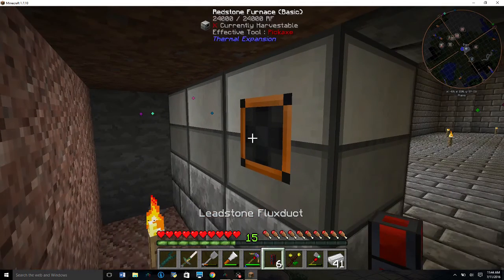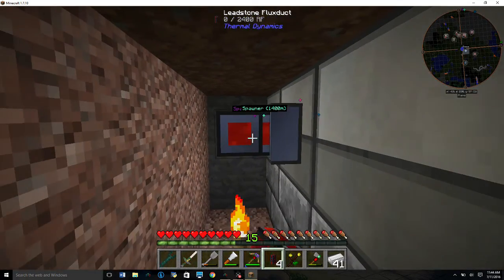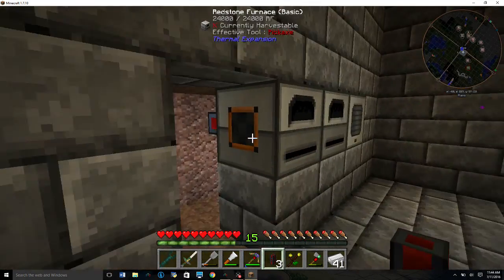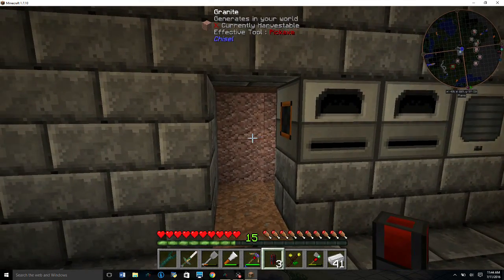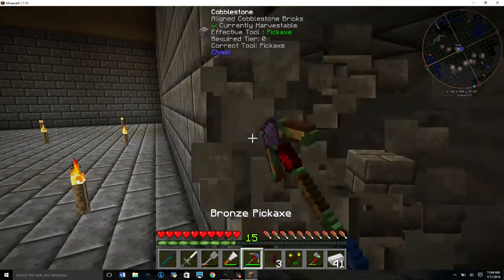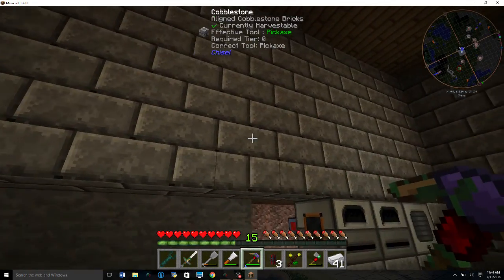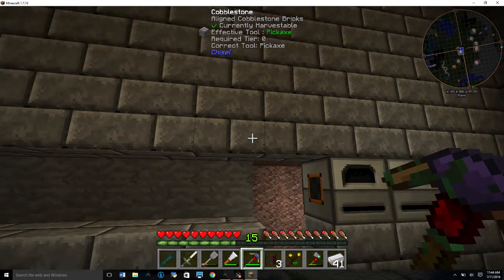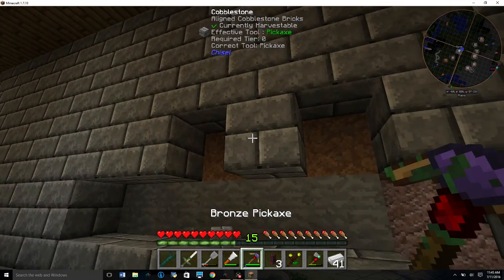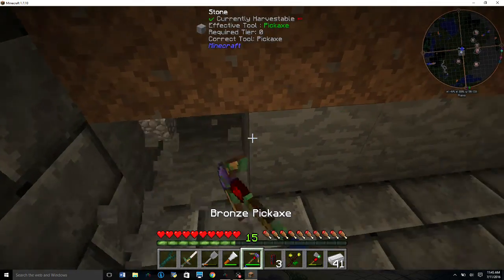Okay, this side is going to be power — not electricity but power. Let's go ahead and rip a hole through here. We'll do it two tall so we don't have to cut out so much.